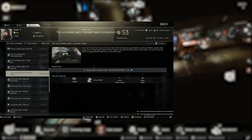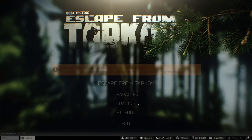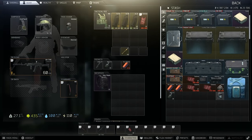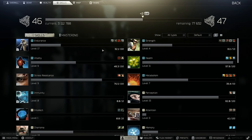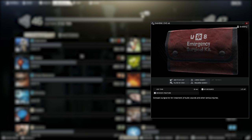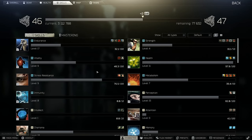Survivalist path, Combat Medic. This requires you to reach level five Vitality skill, which is leveled by taking damage. A later Jaeger task called Ambulance — which requires finding a portable defibrillator and two CMS surgical kits — gives a plus one to Vitality when handed in. I'd highly suggest waiting until level four Vitality before handing in that task.